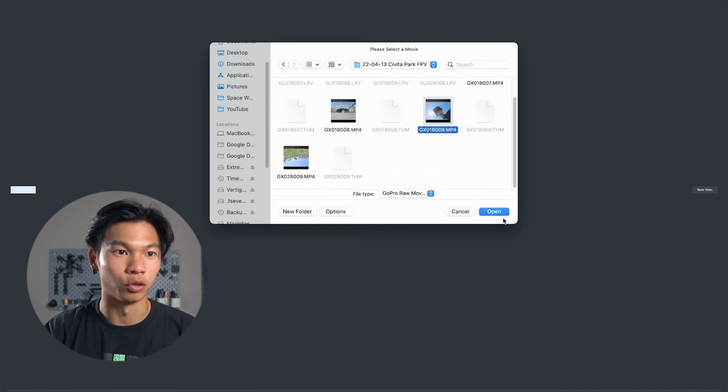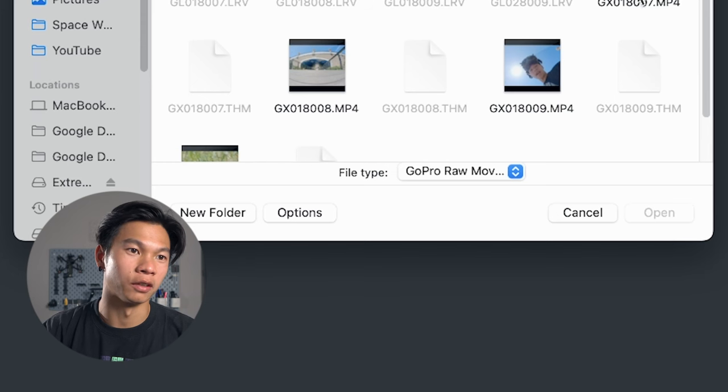You have to make sure it's the right format — keeping it in four by three, keeping it wide, turning off HyperSmooth. If you didn't turn off HyperSmooth, you're going to get this message: 'Cannot stabilize. In-camera stabilization was used.' Your clip is screwed. But let's say you were smart enough to turn off HyperSmooth.